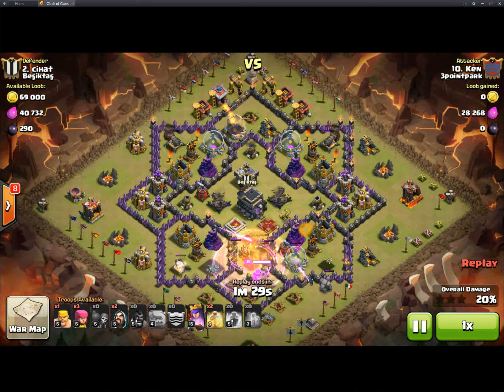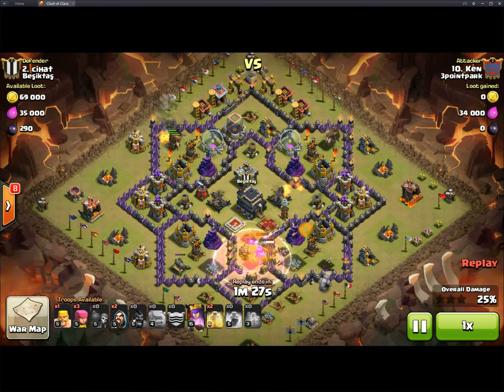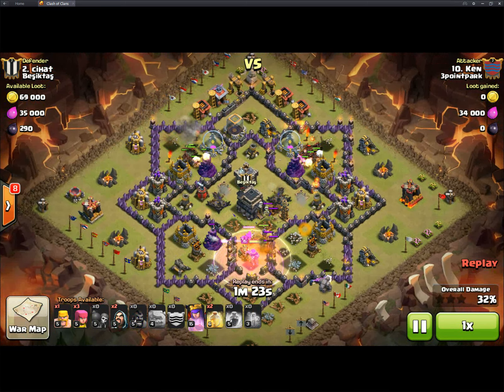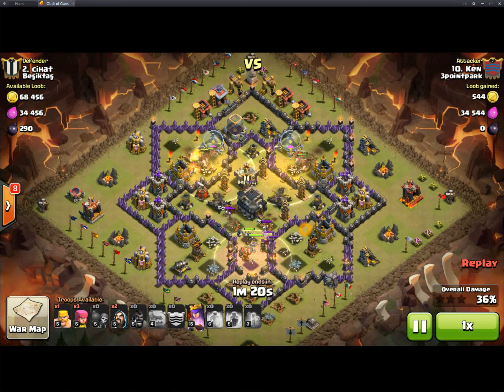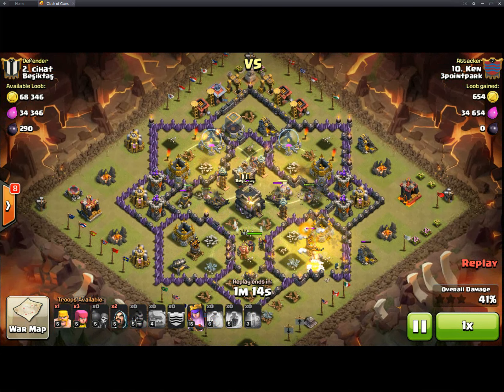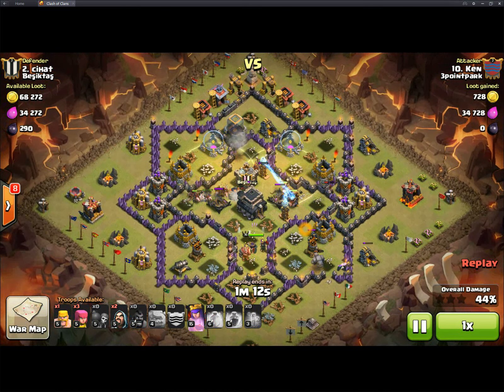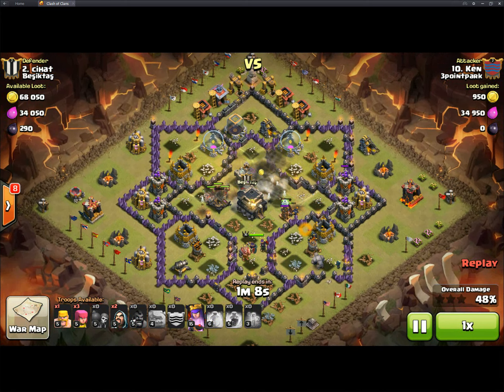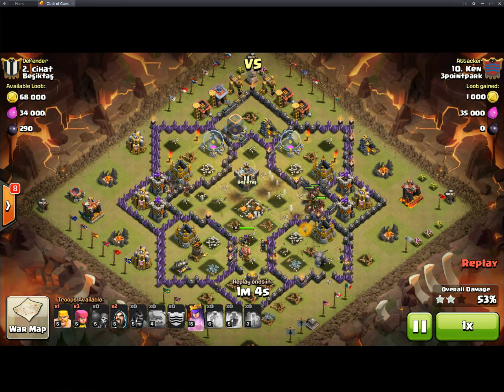Ken did this attack without a King — shout out to that. Hogs are coming in on the back side while these X-Bows are targeting the kill squad. By the time they turn around, the hogs are already on them, taking them out. He pre-healed the Double Giant Bomb area — a couple of hogs trip it, but it doesn't take out everyone.